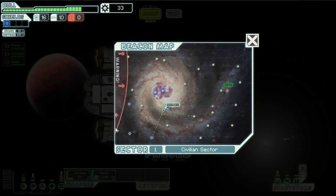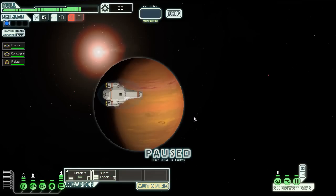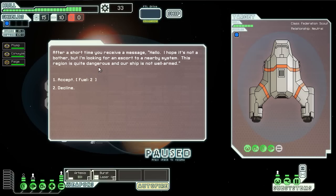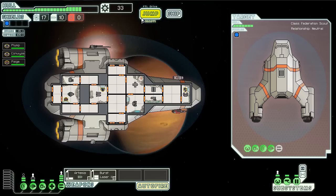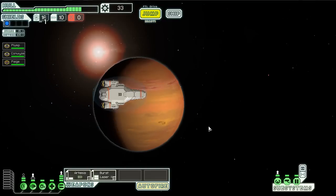And here we go — this line right here is the rebel fleet, quickly approaching after us. We need to continue moving forward. After a short time we receive a message: 'Hello, I hope it's not a bother but I'm looking for an escort to a nearby system. This region is quite dangerous and our ship is not well armed.' So we've bumped into a Federation scout. We'll escort them — it's only two fuel. 'Take this bit of fuel as a down payment — we'll be one step behind you following your jump signatures.' It adds a quest marker to our map. I've never actually had an escort mission like this. They want us to jump here, which I can do — it's not too far away.